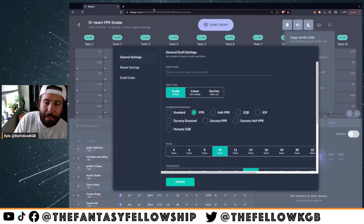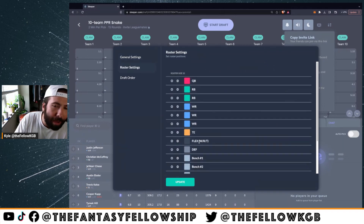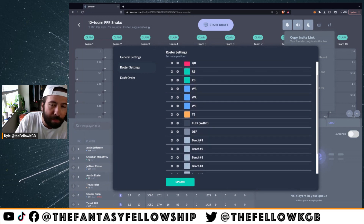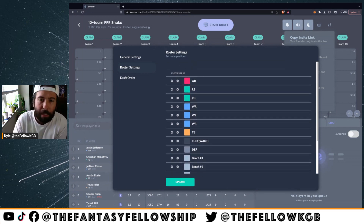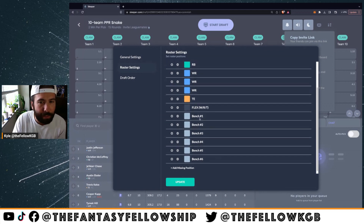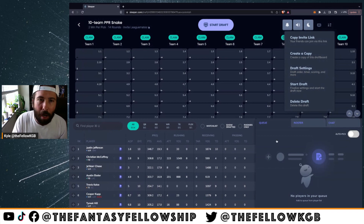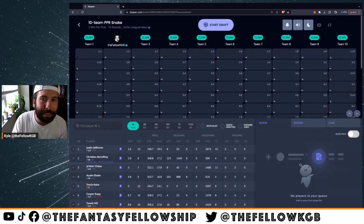I didn't see anything about a flex position, but I added one flex. You see the two running backs, the three receivers, the tight end, defense. In mock drafts I don't like to include defense and kicker because those get auto-picked pretty highly. So I just want to focus purely on the main important positions. Let's claim pick two and get into it — second overall pick in a full PPR mock draft.